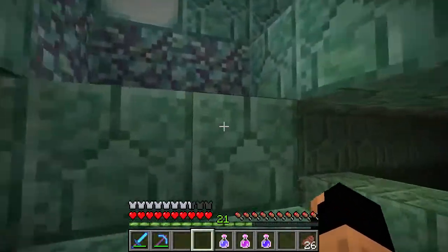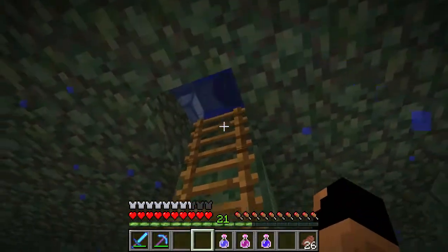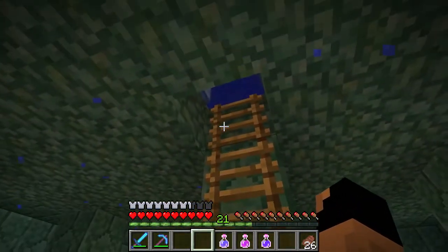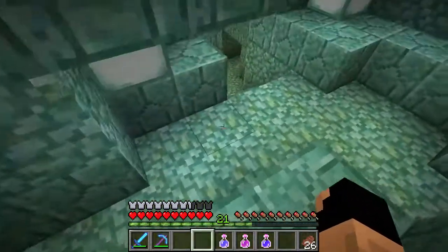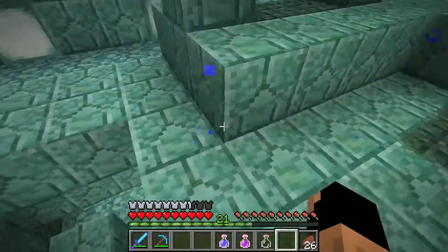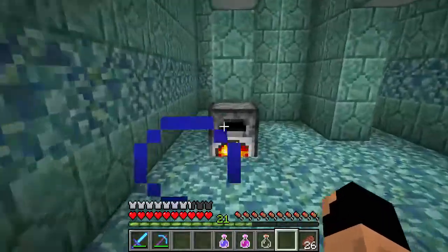This is the top of the ocean monument and how we get out. I put up some stairs — very Jaws-like. These are our ladders. I have limited resources. I saved one night vision potion while I was working so you guys can see more clearly down here. These sea lanterns give off light but not too much.